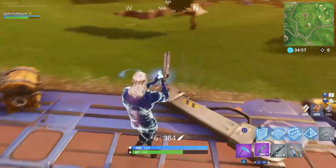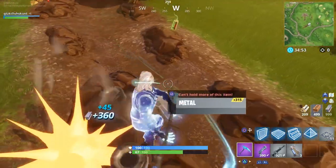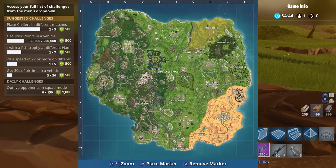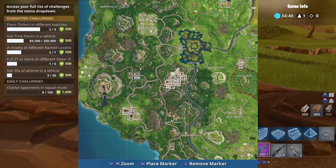For the final location, make your way to Lazy Links for the crash Battle Bus. I'm going to show the pinned locations on the map so you can find the camel, the Viking ship, and the crash Battle Bus. Note that the crash Battle Bus has moved from its previous location, so make sure you use this updated location.